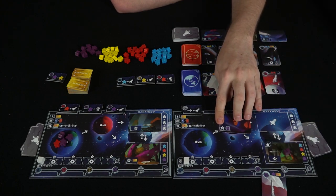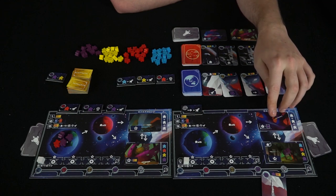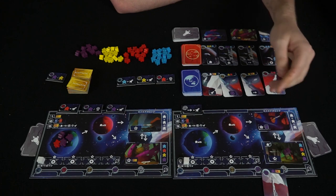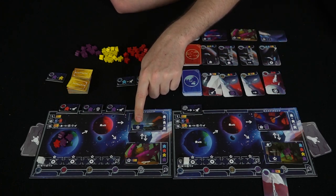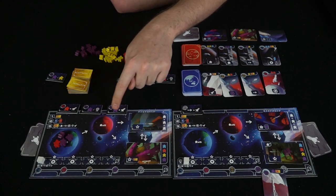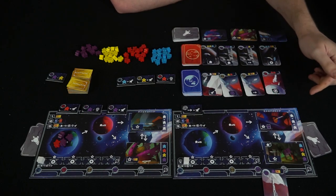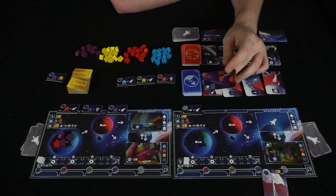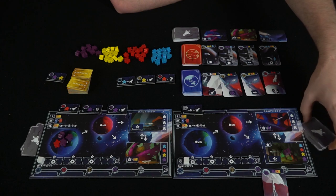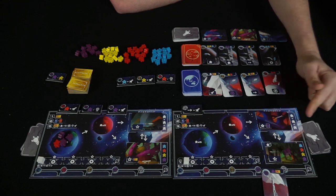One shuttle scores a victory point for every purple meeple symbol you have on your played cards. Another is a straight five points. Another gives two points for every token remaining on your board at game end — in one example that'd be six points. You're always trying to launch these shuttles for victory points. After you launch a shuttle, you draw one new shuttle, choose one to keep, and place it down. After someone launches their fourth shuttle, everyone completes that round, then scores are tallied.